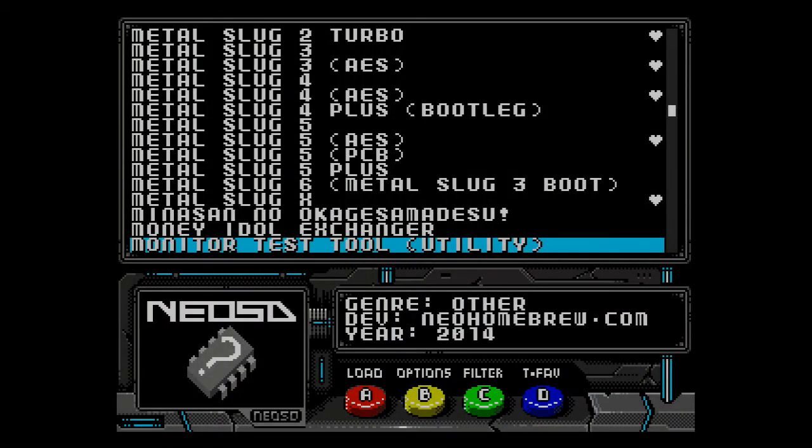FirebrandX here with a video on calibrating the analog to digital conversion level of your Framemeister for a specific console. Today we have the NeoSD for the AES NeoGeo. My particular revision of the NeoGeo is a 3-3, and that one is known for having particularly dim RGB output, although it's sharp — it's just dim.